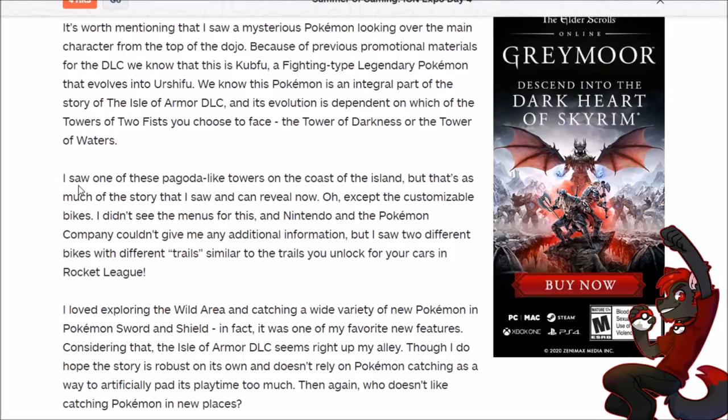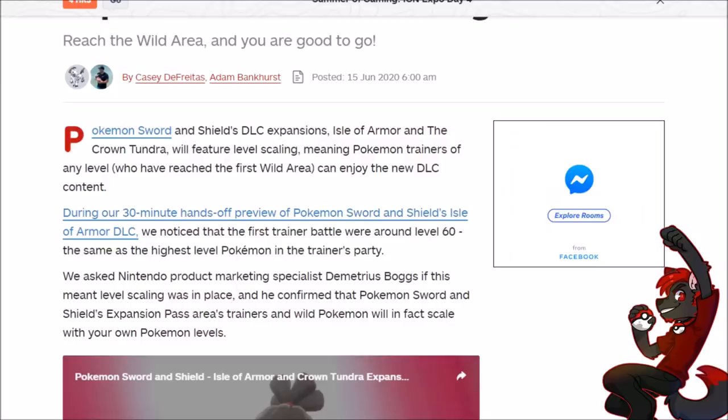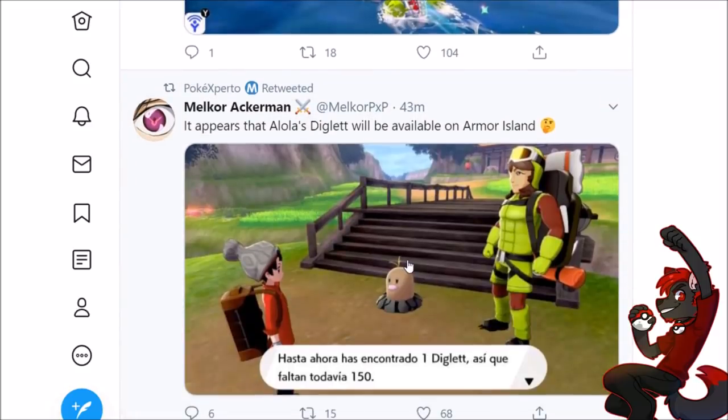The reviewer covers: customizable bikes, menus, trials, and other gameplay side content. They love exploring the wild area and catching Pokemon in Sword and Shield — and the Isle of Armor DLC seems right up their alley, though they note the story doesn't rely on catching Pokemon to artificially pad playtime. I still feel people refuse to accept that the story is the smallest part of the game and everything else is in the post-game, because Pokemon is a competitive game. Alolan Diglett are available, and there's a mini-quest where you find 150 Diglett around the island. Rewards are unknown.